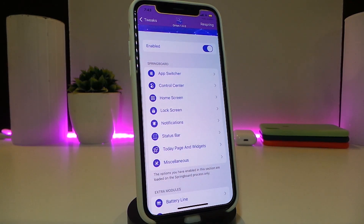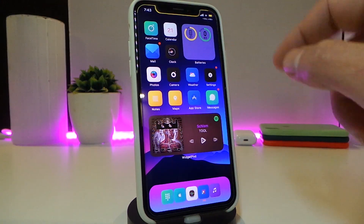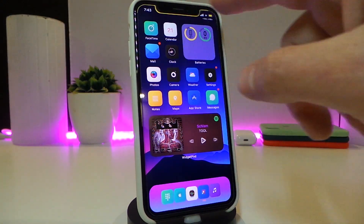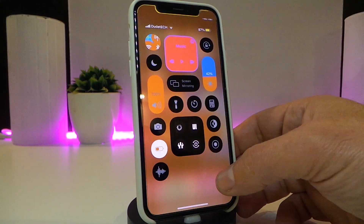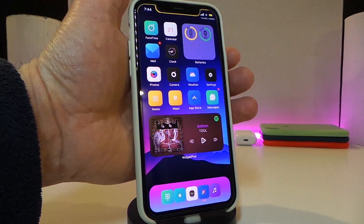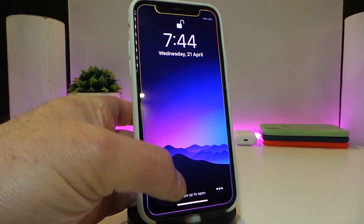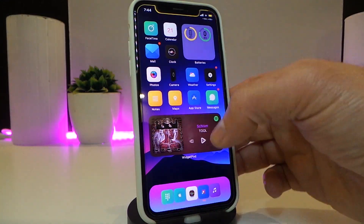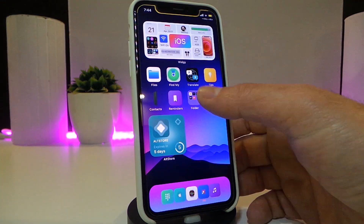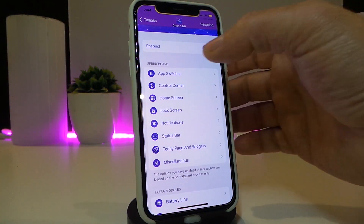I'm not going to go through each single thing in this video because that would take a long time, but I'll explain some of the things. For example, my battery right now — you can take a look — it's connected around the corners and the notch. My CC is customized, the dock, and even the lock screen with that granite edge, the notifications, the player, and the folders.